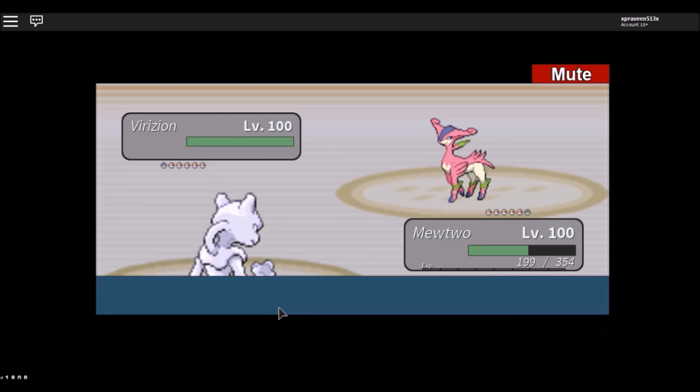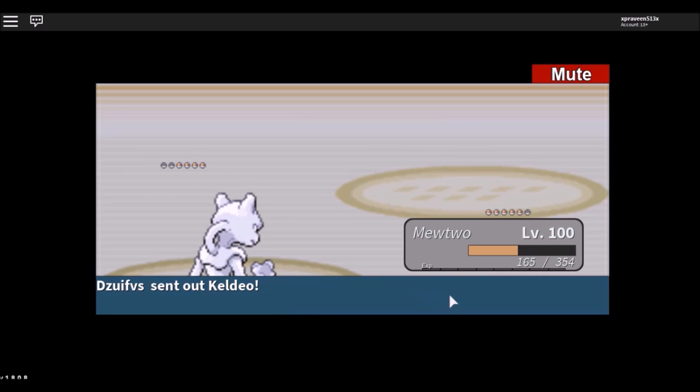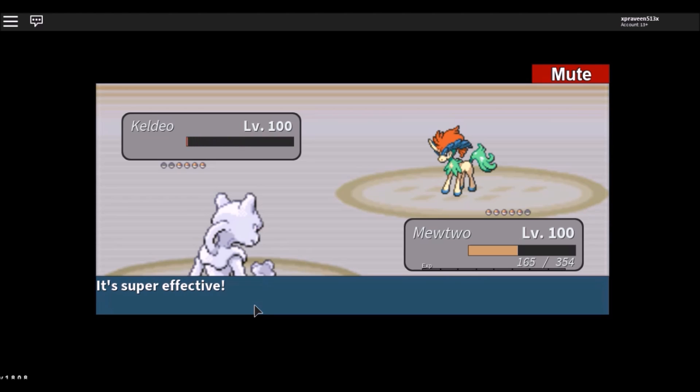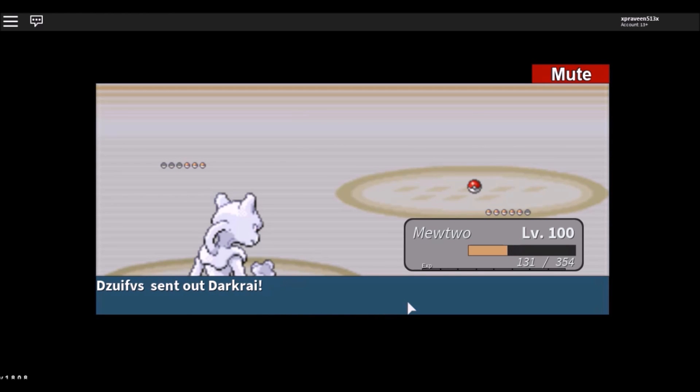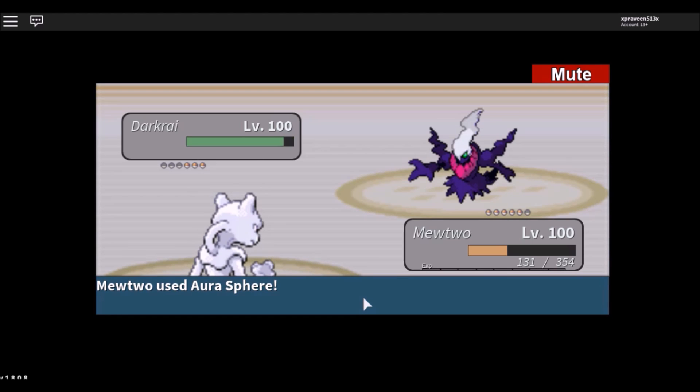So most of you are wondering what this entity, this red entity trainer, would give — whether it's money, Pokemon, or anything else. So today we're going to check this out. Yeah, Dark Flash — that looks cool.